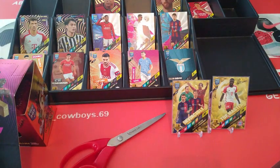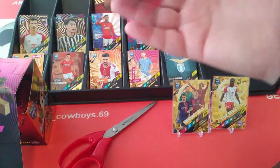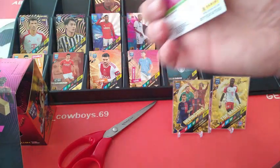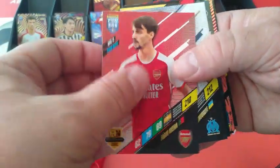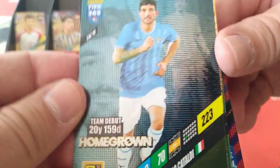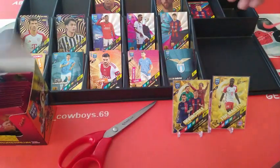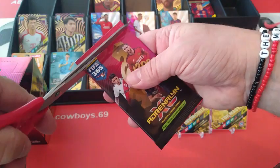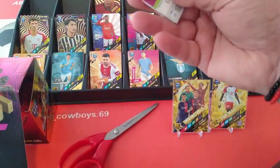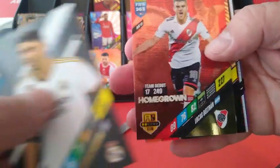I'm going to keep cracking on opening this collection slowly but surely. Viera, Malinowski. Homegrown is Cataldi for Lazio — really nice. Double Trouble Palmeiras: Dudu and Ronnie. Another Palmeiras player, and Barcelona's Christensen and Arthur — whichever way you add the H or without, Arthur is Arthur. Valverde Homegrown, River Plate is Beltran — nice one.